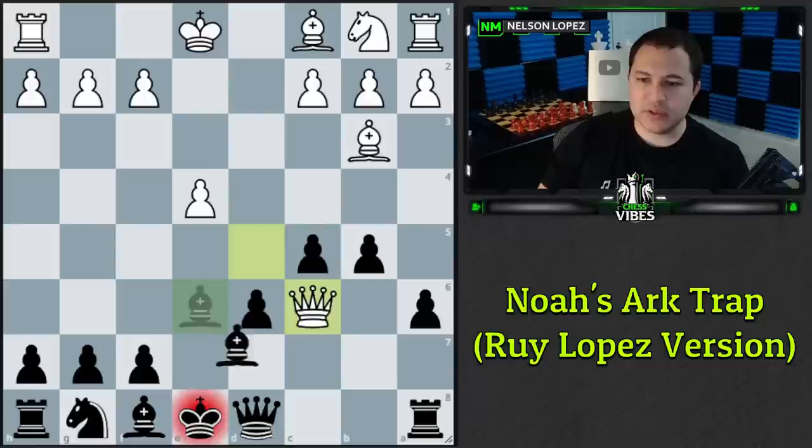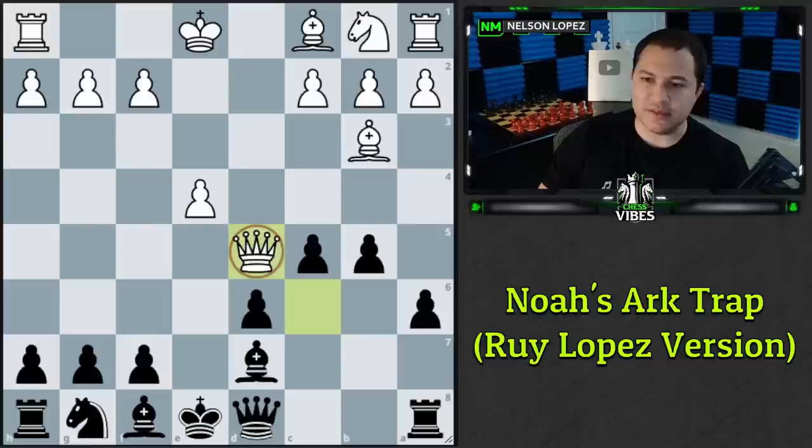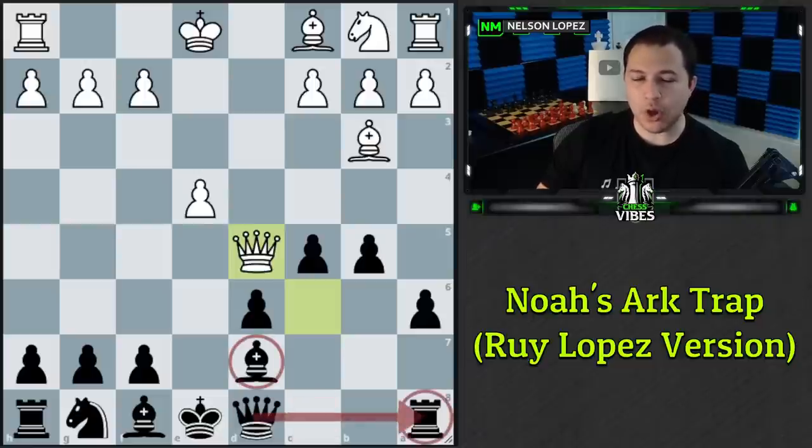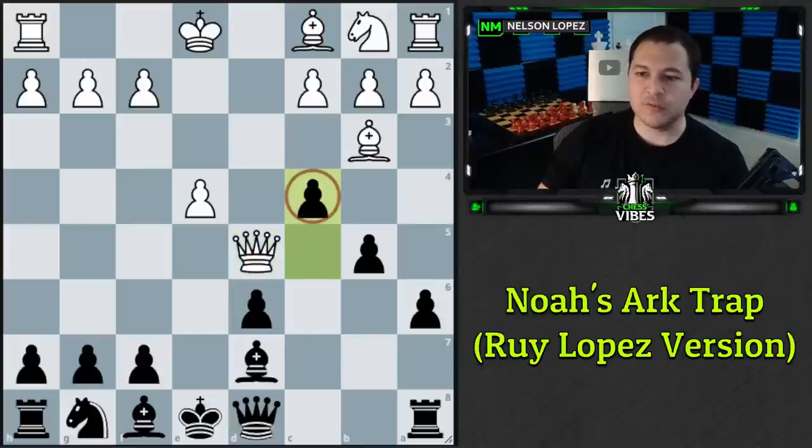The response is bishop to d7, attacking the queen again. After it goes back to d5, it's not the same position as before because our bishop was on c8 and is now on d7, meaning our rook is already defended. Now we only have to deal with one threat and can play c4 — the move we wanted anyway — breaking the battery between the queen and bishop and trapping it. We're winning the bishop and in a completely winning position.